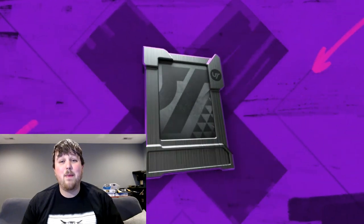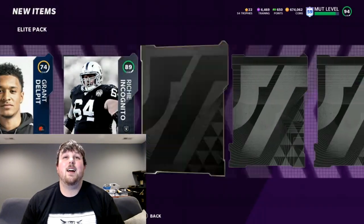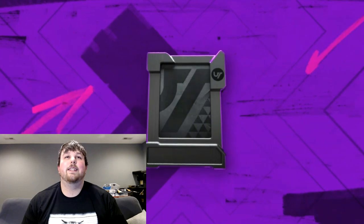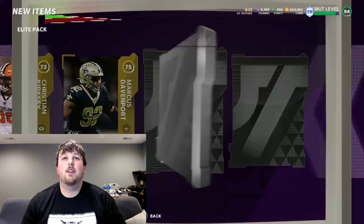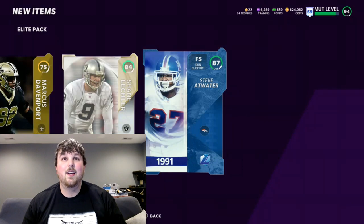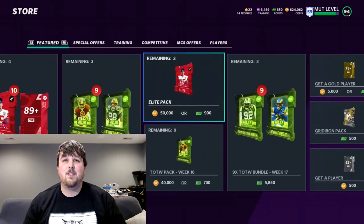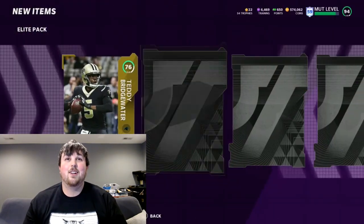We want an LTD so bad — come on, EA, just throw us one LTD. We got a heavyweight: 89 Richie Incognito. Can we do better? No — we also got an 84 Lane Johnson. Packs have been brutal to us lately. It is awful, I hate it. But we're going to keep going. Jalen Thompson — we'll move on. We get a Lights on a Legend: 87 Steve Atwater, the lowest overall Legend card you can get with Lights — a day one Legend. Thanks, EA — you guys are rock stars and I appreciate you.